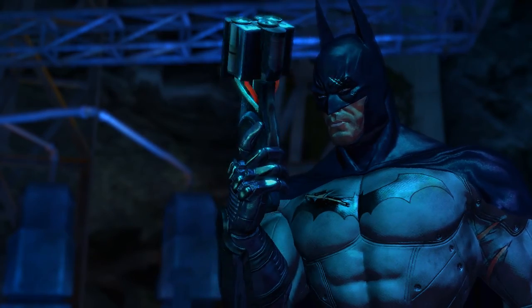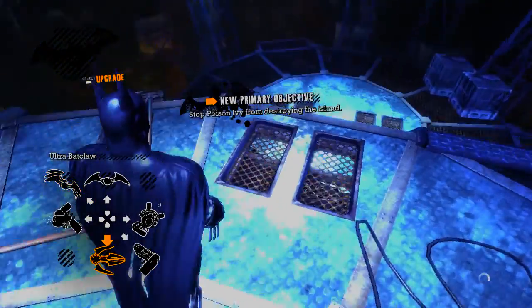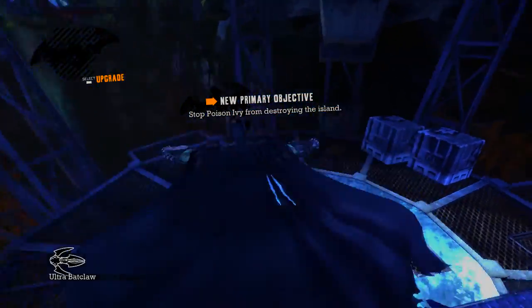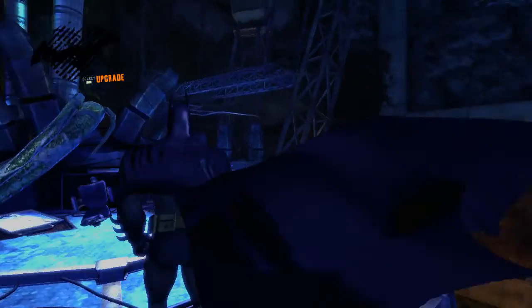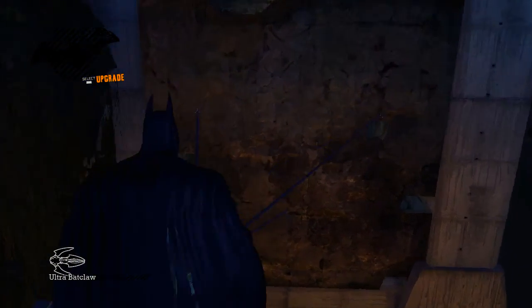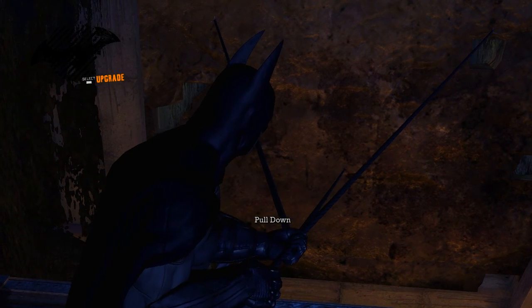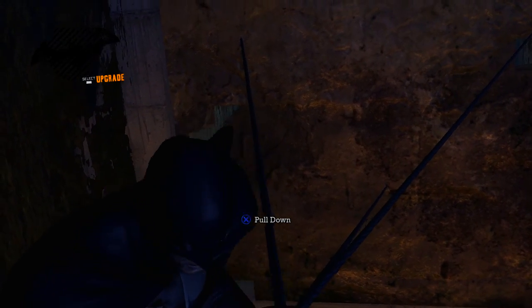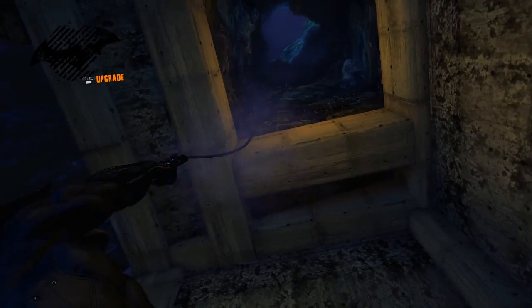Now we've got the upgraded bat claw, which is pretty sweet. I think it's pretty much the last upgrade we get in this game. We're supposed to go out that way. We finally get this ability just in time to not be able to collect the 100% thing that was there. Pulling down these walls requires a lot of button mashing.